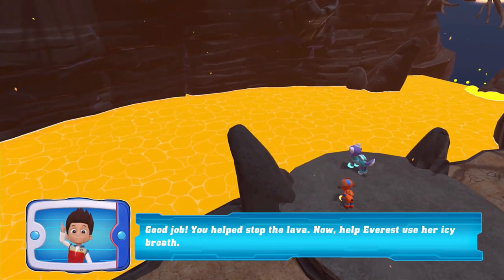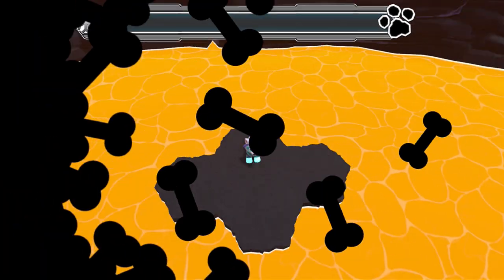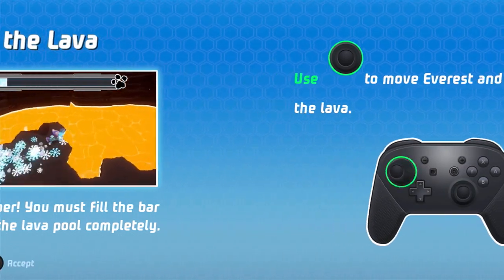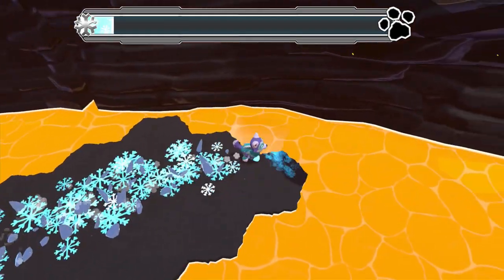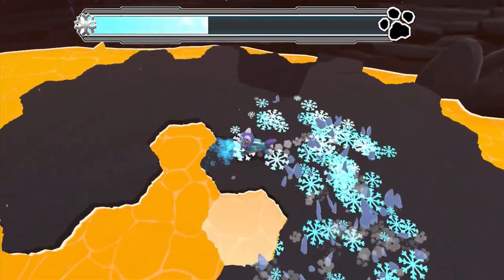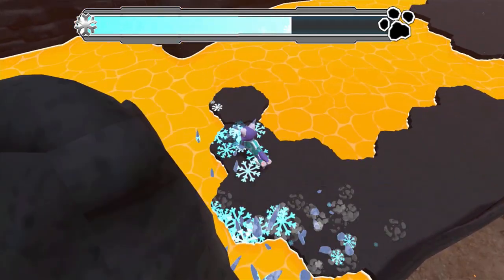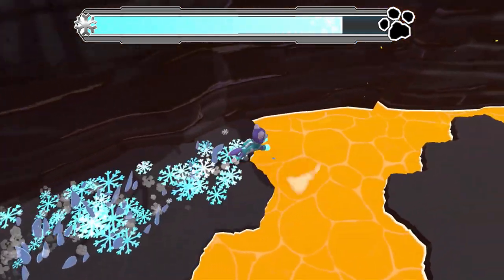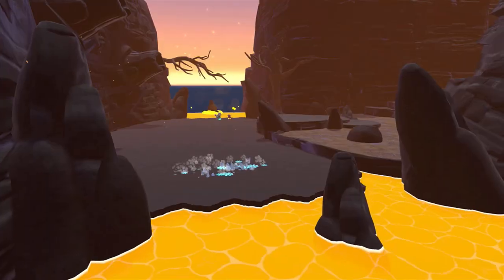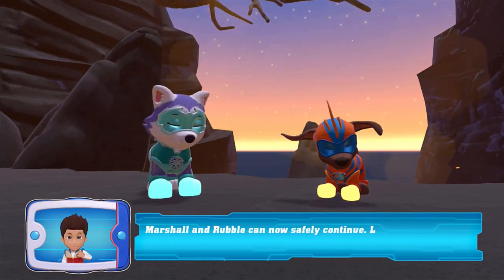You helped stop the lava. Now help Everest eat her icing. Use that to move Everest and cool the lava. Remember, you must fill the bar. So I just have to fill up the whole thing, to be honest. Okay, so that's the borders right there. We don't fill it all up — we fill up most of it. You stop the lava. Marshall and Rubble can now safely continue. Let's go.